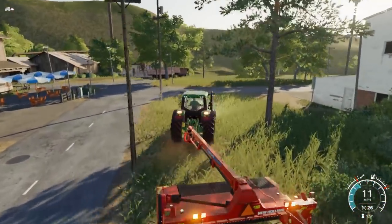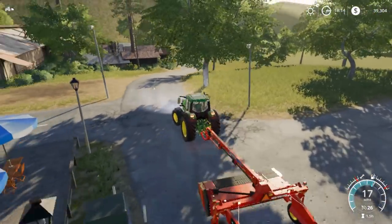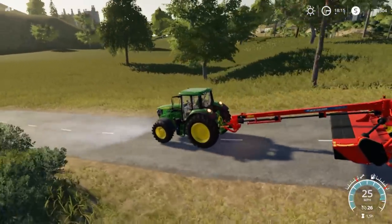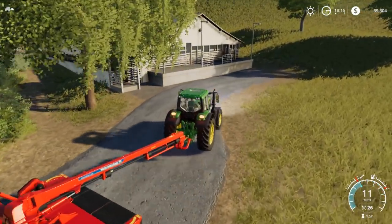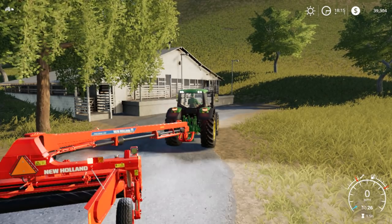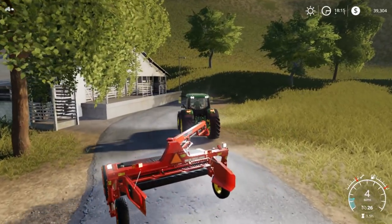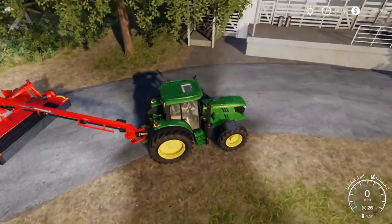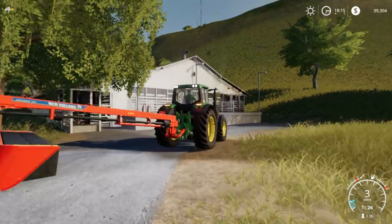Yikes — almost took that pole out. Alright, this is where I was thinking about mowing down here. Let's hope this will work. I've never mowed anything at all in FS19. Some nice trees in the way, but that's okay. Let's open this guy up — we don't need lights. That's cool how there's lights in the back of the display. There's your PTO shaking, like always. Alright, let's get into her.